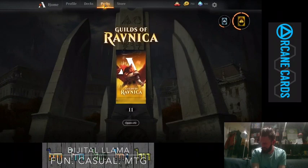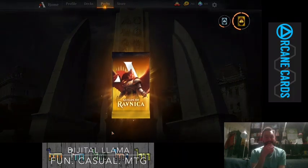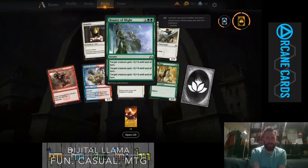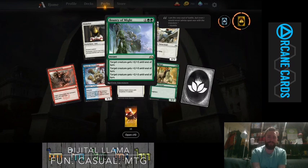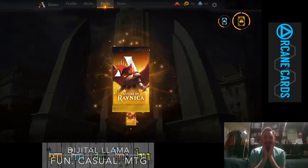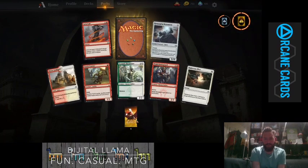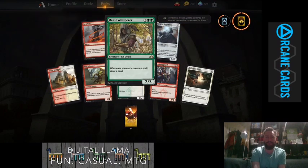Let's open more of these packs. Nothing too crazy, and that is a Bounty of Might — 6 mana: a creature gets +9/+9, or 3 creatures each get +3/+3, or any iteration thereof. Got a Boros Guild Gate, nice. A rare wildcard just fired off as well. And this is a Beast Whisperer — whenever you cast a creature spell, you draw a card.